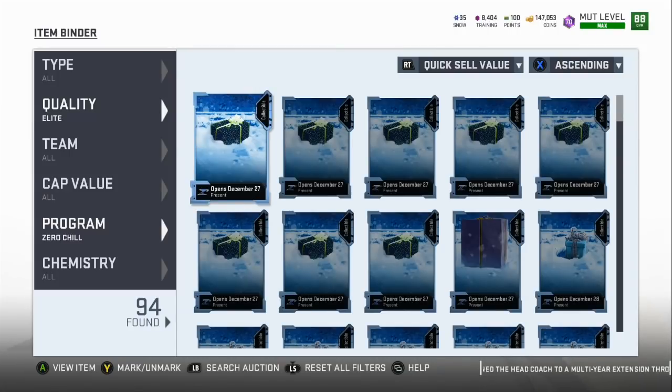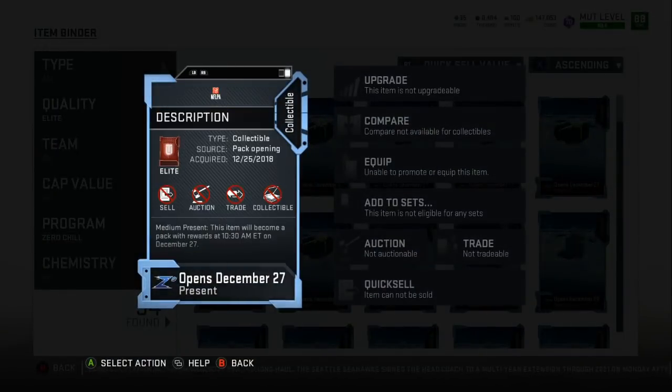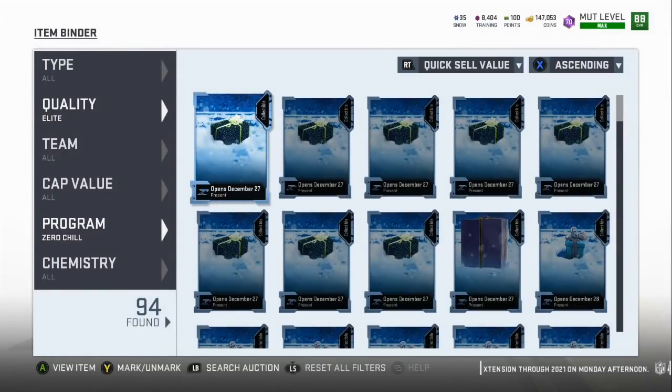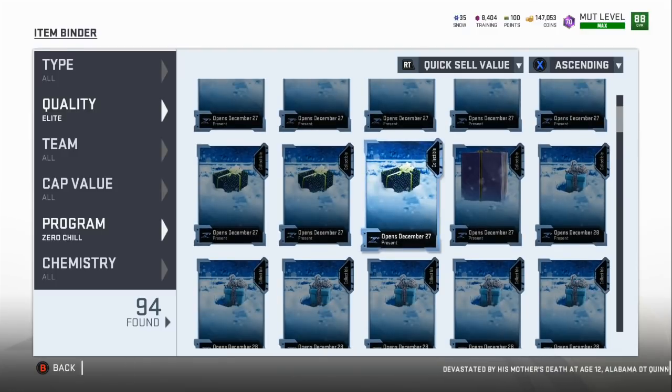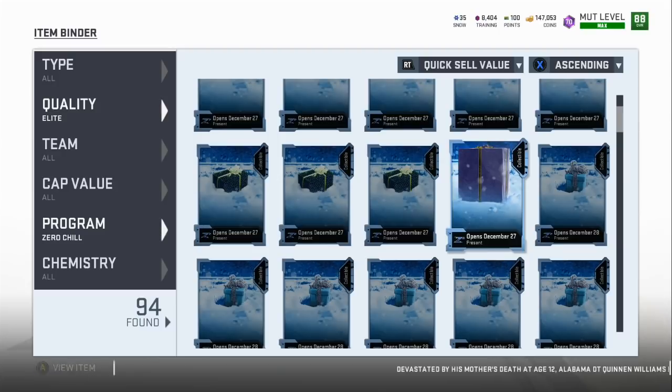Going into ascending, on the 27th I've got eight medium green packages — these are all medium presents that can be 87, 89, or 90 overalls. Today the market is starting to go down, so these could be 30,000 up to 115,000 each — so that's 30, 60, 90, 120, 150, 180, 210, 240,000. Plus I have this big box that can be a 95, 93, or 96, which would be 250–300,000 up to 600–650,000 depending on what it is.